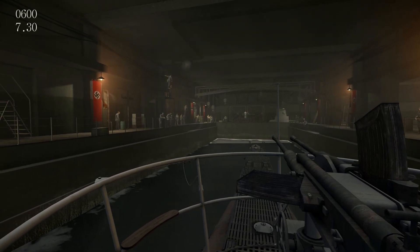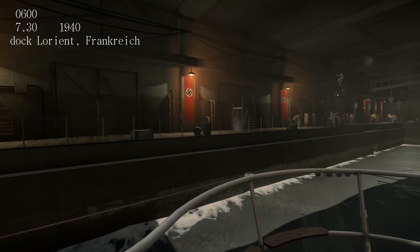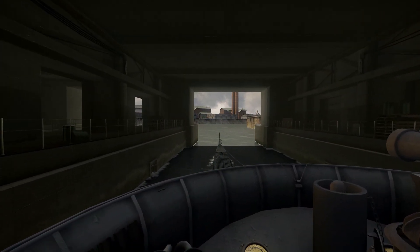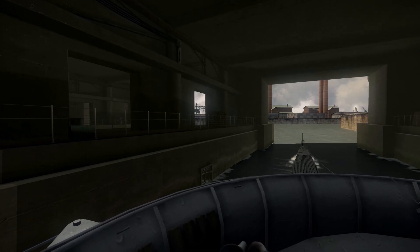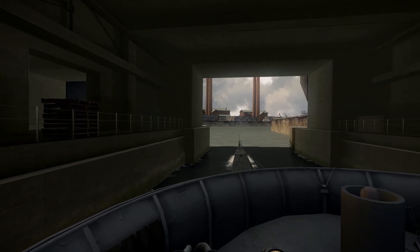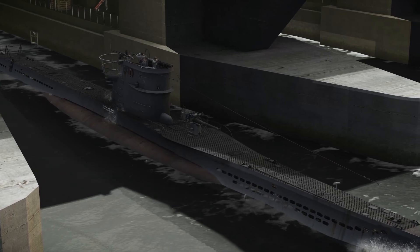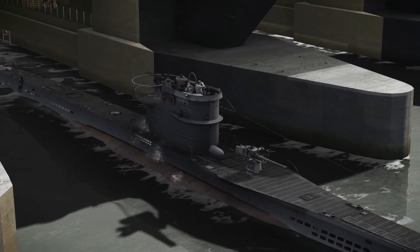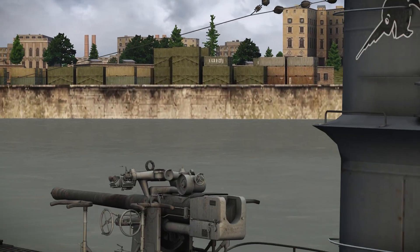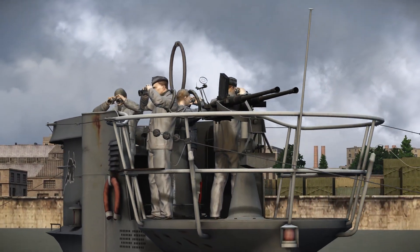After finishing the first patrol, aka the tutorial, we were ordered to relocate at Lorient, which is on the western French coast, and we were immediately told to go for another patrol as soon as resupply finishes. It's the end of July 1940, often referred to as the happy time for the U-boat crew. Merchant ships heading towards England through the Atlantic are increasing every day, and we were headed for an area called the Atlantic Air Gap, where a U-boat could operate without being bothered by enemy aircraft. Early morning of the 30th of July, we prepared for the mission and left the dock at Lorient towards our assigned grid.